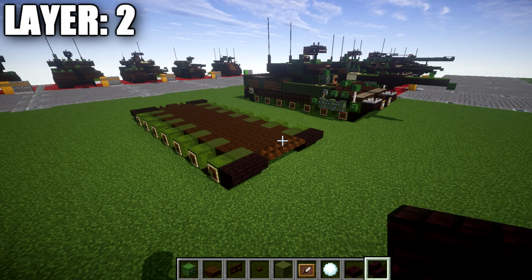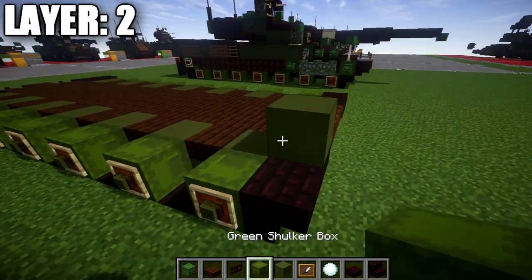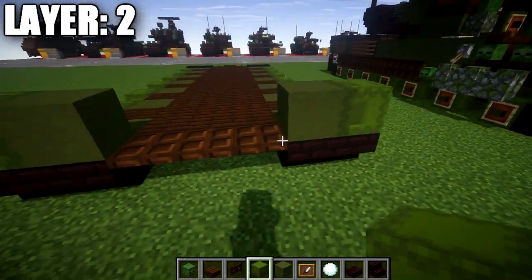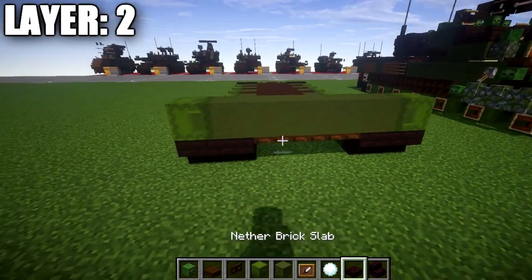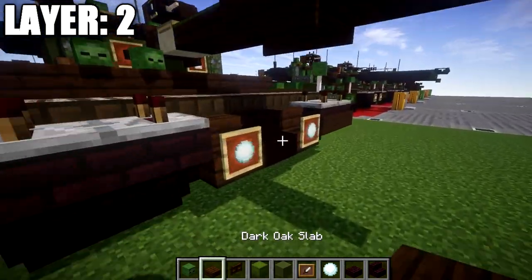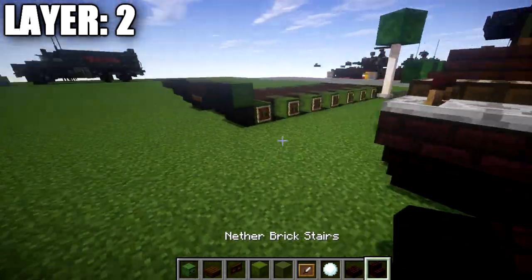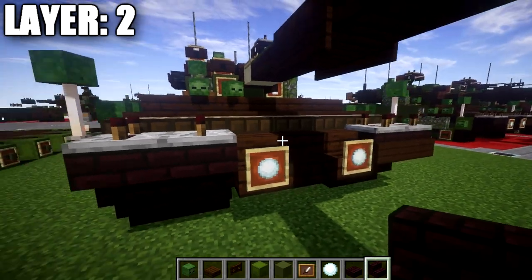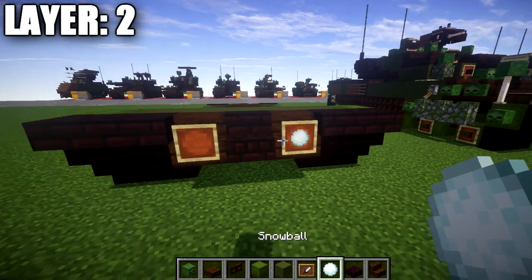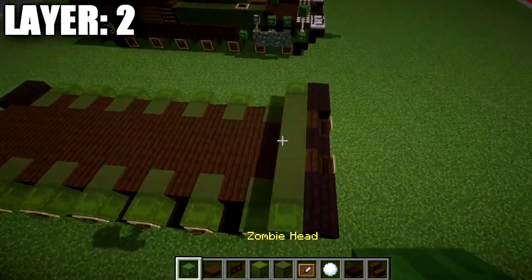Let's move on to layer number two. For layer 2 to get started, we're going to place down a green terracotta block followed by a green shulker box, same thing on the other side. In the space between these green terracotta blocks we're going to place down a row of three blocks across, then place down two narrow brick upside-down stairs coming off both sides. In the space across the middle between those stairs we're going to place down a narrow brick stair in the middle and then dark oak wood stairs to both sides.